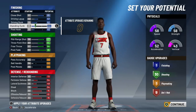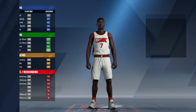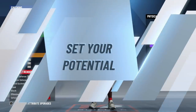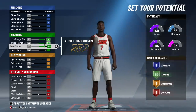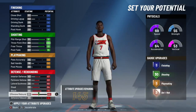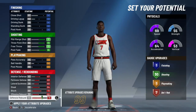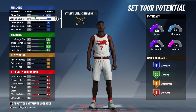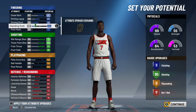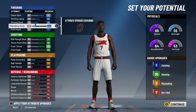Now I'm going to make the exact same build but change it to a power forward. Same pie chart, same physical profile. I upgrade the same things — shooting, defense, rebounding. Notice: I have 18 attributes remaining, but the center only had eight. So there's a different number of attributes depending on what position you're making. And the badges are different — doing the same thing, I got more defensive and rebounding badges as a center. So if you care about defense and rebounding, center is probably better than power forward. If you focus on playmaking, shooting, and finishing, power forward is better.